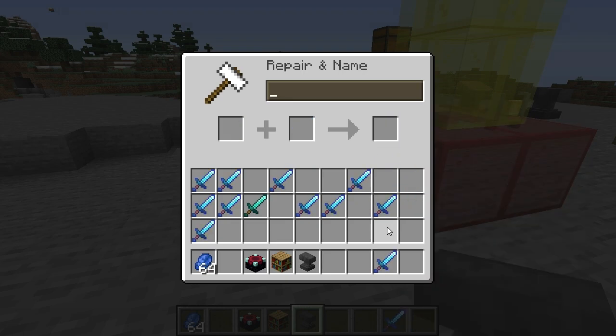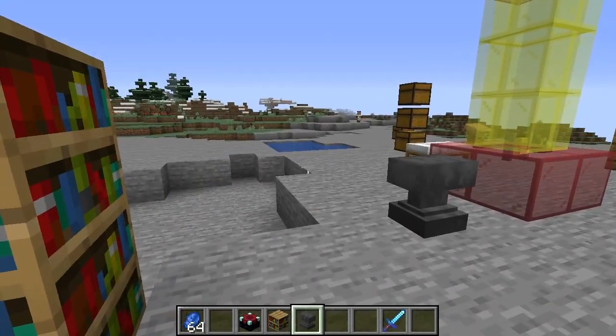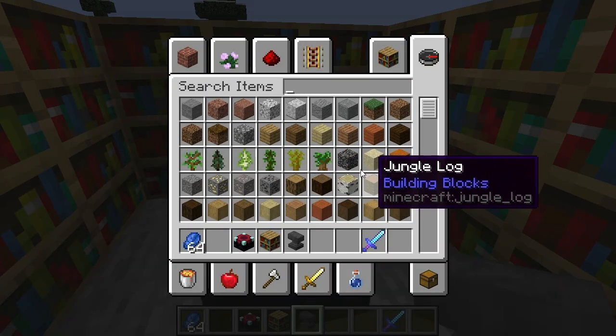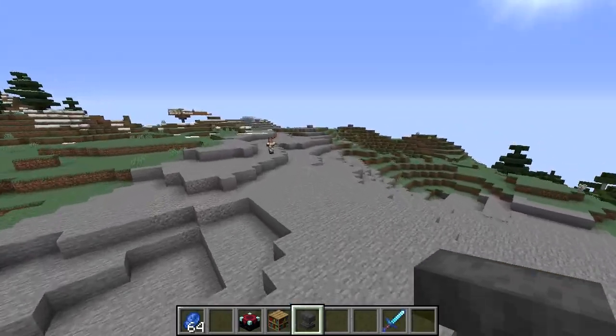So I actually had to go through four swords just to get one sword of Sharpness 5. But that's how you do it, and that's also how you combine enchantments. Now, if I was going strictly for Sharpness, I might not prefer this method of just enchanting, because it can take a while. The other method, which I think is better, is trading with villagers.